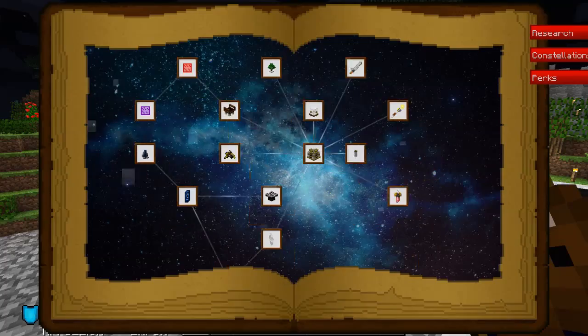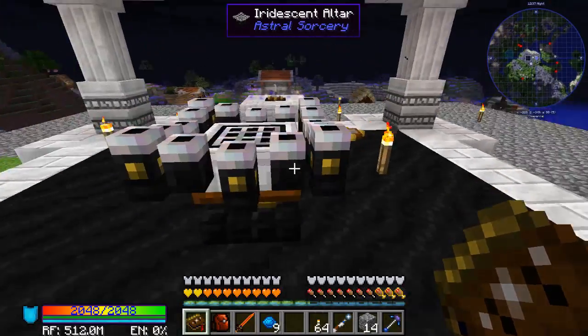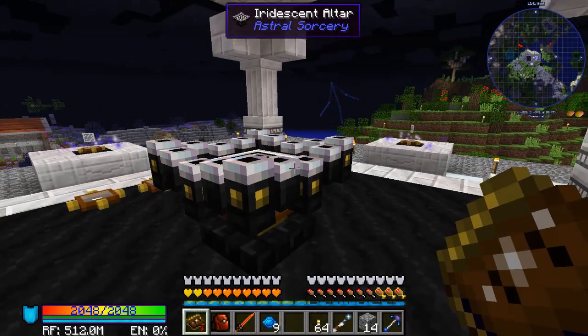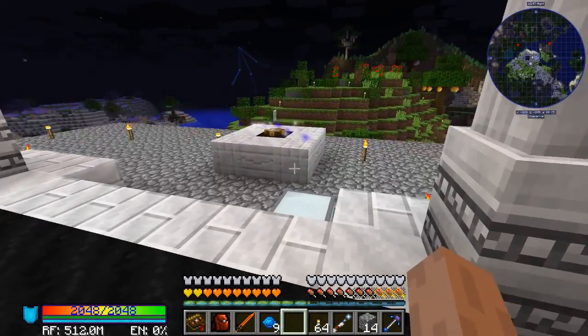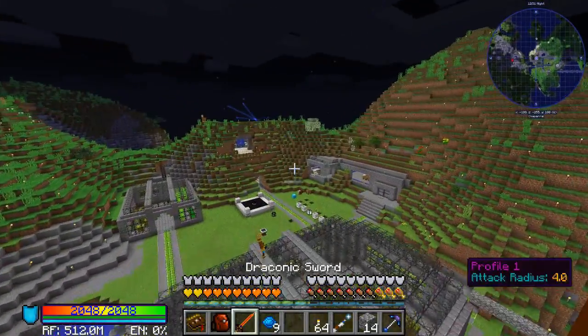So today, what are we going to do? We have a lot of stuff. You remember at the end of last episode we tried to make the Mantle of the Stars armor, but our Starlight Altar did not have near enough power. So there are a couple things we can do to get more power to our Starlight Altar at this point.